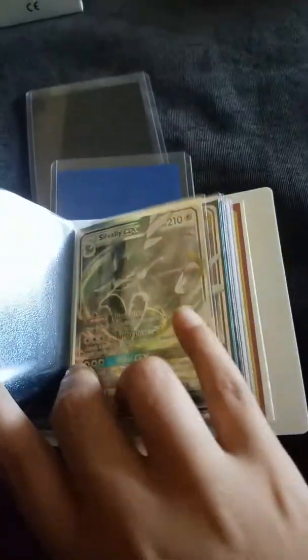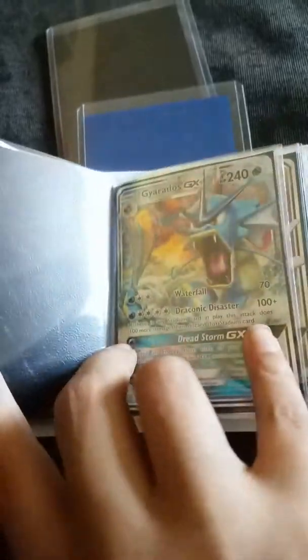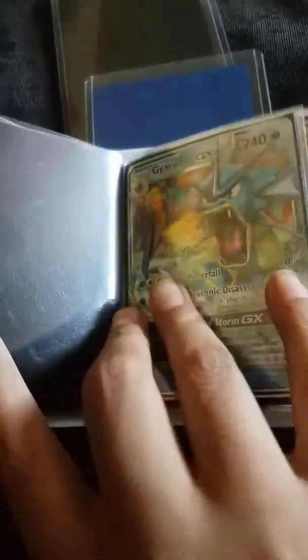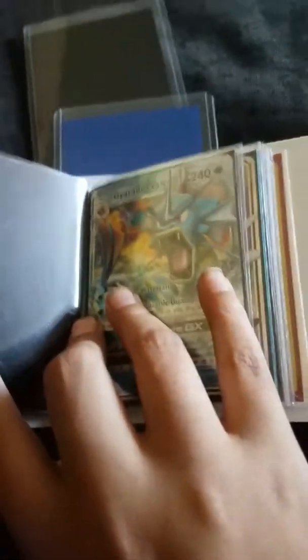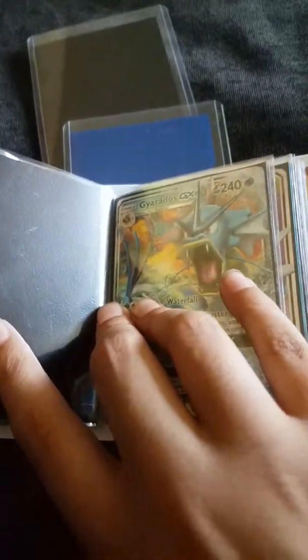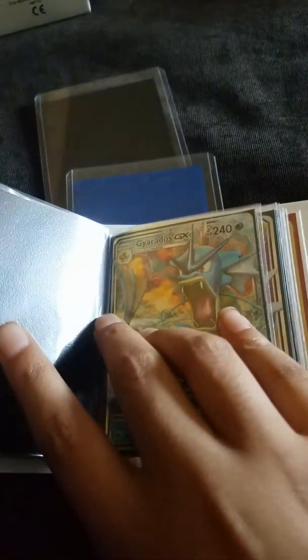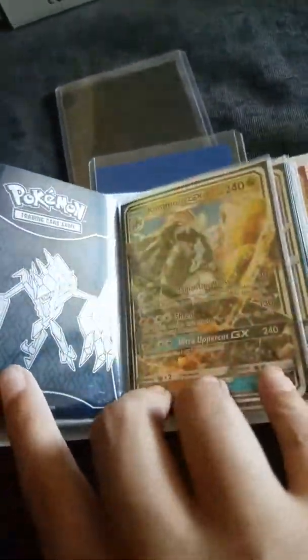Next we have the Silvally GX — this one we also got from the Ultra Prism box. We're actually going to be uploading more videos where we open cards, so stay tuned for those. Silvally GX — I actually like this one. Most people don't really like it, but you can turn it into any type you want with the Memories, so that's a really cool card. There's also a Gyarados GX — this one we got from Crimson Invasion.